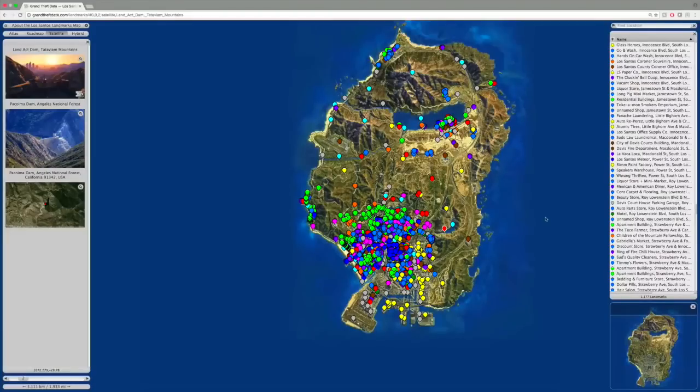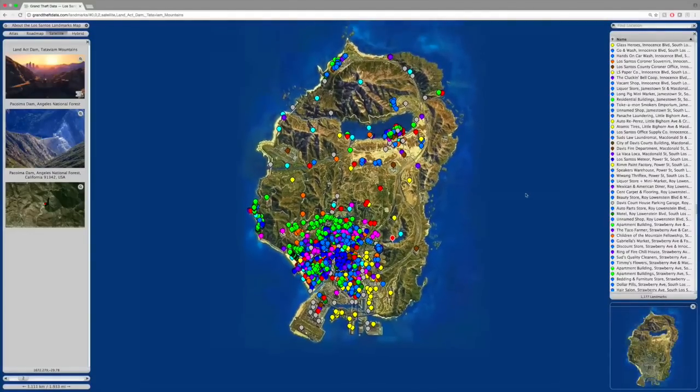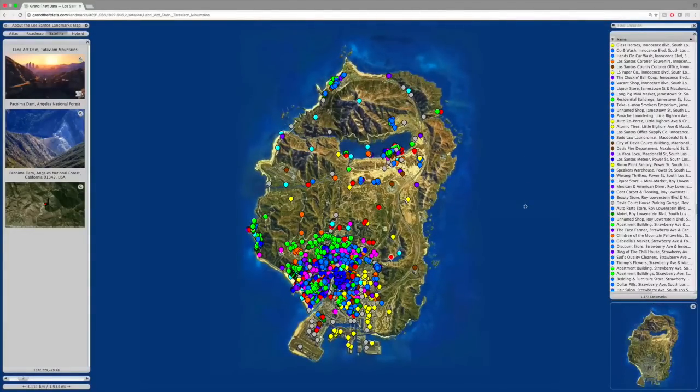This website is called GrandTheftData.com, and they've got some information on the GTA 5 stock market and some Snapmatics. But what I think this website is most useful for is its landmarks tab. I should also tell you guys that I'm in no way affiliated with this website - I'm just a huge fan of stuff like this. When I saw this, I was like, man, this is really, really creative.